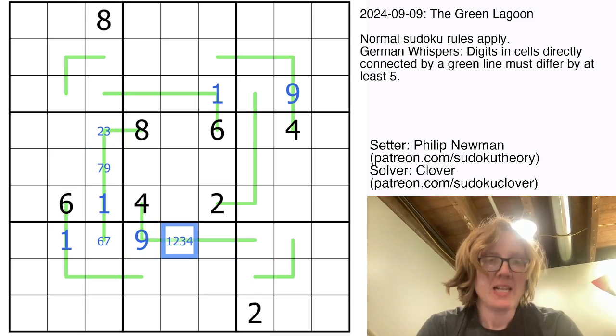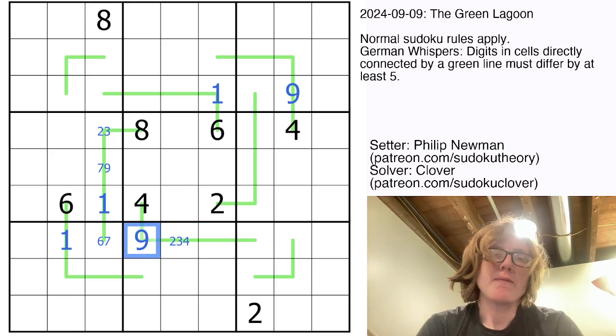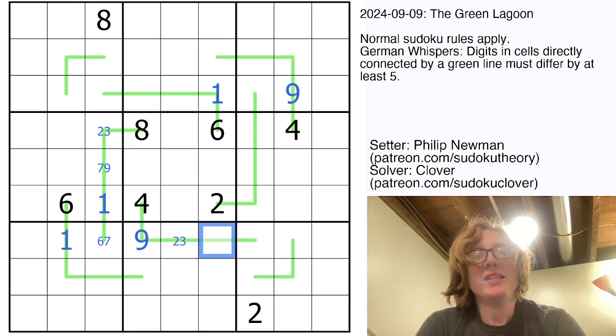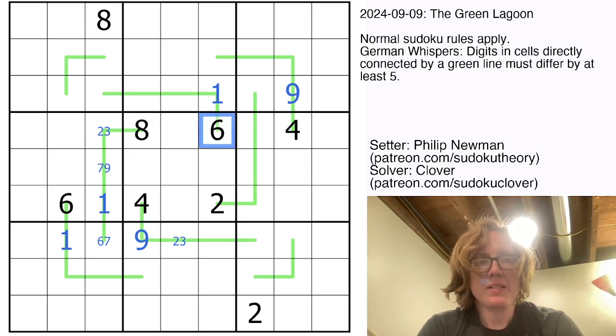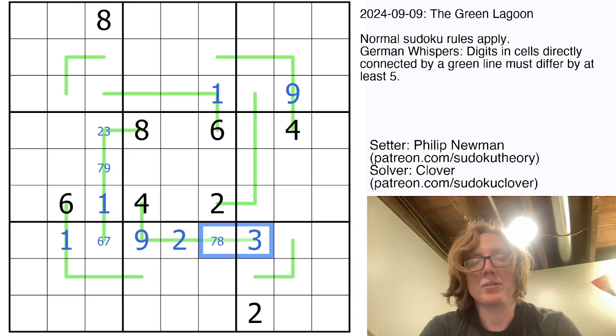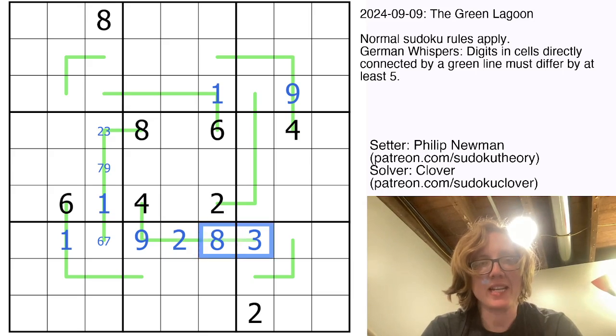Moving counterclockwise around the grid: nine can be next to a one, two, three, or four. We can't put a one there because we've already placed one in the row, and we can't put a four here because four is only ever allowed to be next to nine — placing four between two nines in the same row would be broken. This digit has to be high, can't be six or nine, so it must be a seven or eight. The digit to its right has to be low; it already sees a one and a two, so it's a three or four — can't be four, so it's a three. That makes this a two, and because seven is too close to three on a German whispers line, this must be an eight. That gives us the entirety of this line.